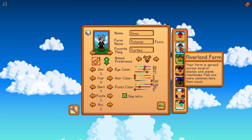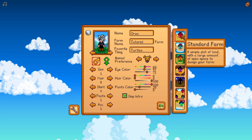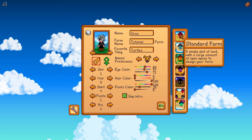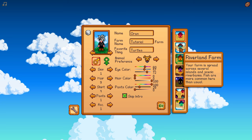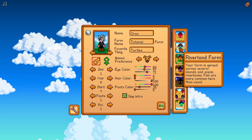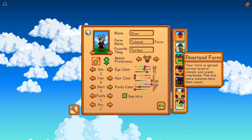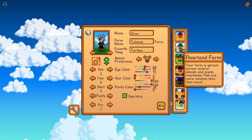So now the next important thing — what farm do you pick? As you notice, there's a whole bunch of farms, and with the 1.16 update, they're potentially adding another farm. Standard Farm has a description: 'A simple plot of land for a large amount of open space to design your farm.' Pretty straightforward. Riverland Farm says your farm is spread across several islands and scenic riverbanks, and fish are more common here than usual. Stardew Valley has several options — you can mine, you can farm, you can fish, you can forage, and you'll probably want to do a mixture of them to actually beat the game.